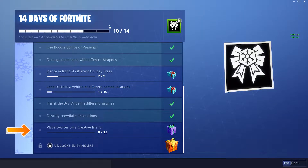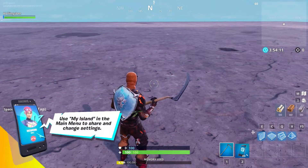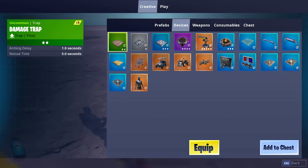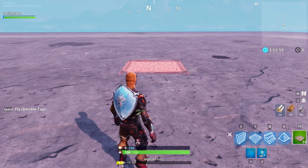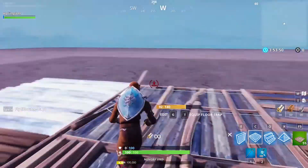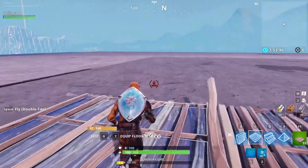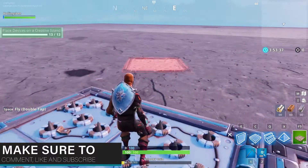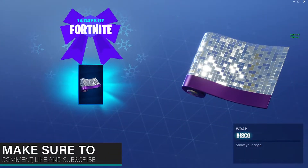Today's challenge is to place devices on a creative island — 13 of them. This is incredibly easy and incredibly fast; you'll get this done in literally about 30 seconds. Once creative mode loads, go into a creative mode, go to one of your islands, place floors down everywhere — just 13 floors — then open up the menu so you can pick what items you want to spawn in, get loads of traps or devices, any sort of devices, and just place them everywhere on the floors. Really, really simple.